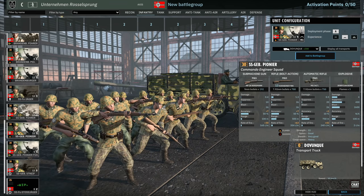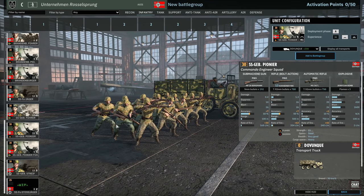Then there's the SS Gebirgs Pioneer — a 15-man Raider squad with a jerrycan bomb, which is kind of like a Molotov that does a little bit more damage. I'm not entirely convinced how good these are going to be for 30 points. They're getting the MP28, then 13 Kar98s and the MG26. They can use the automatic rifle at close range, but I think these are going to get outclassed and pinned down by close-range specific units. I think they're going to struggle a little bit.